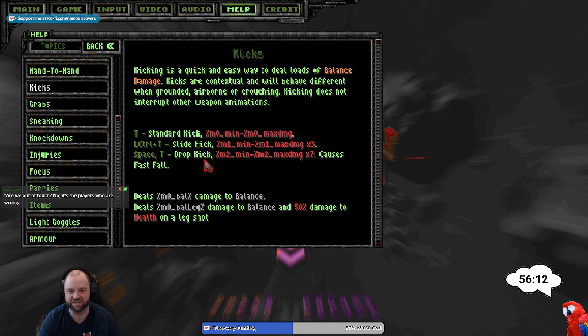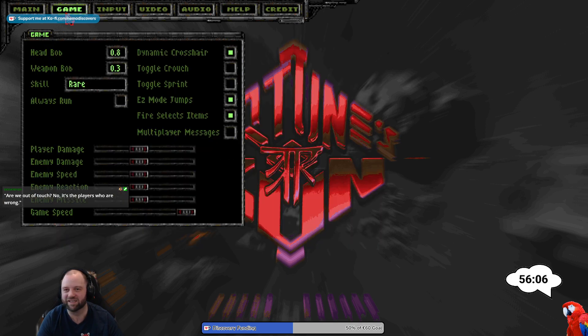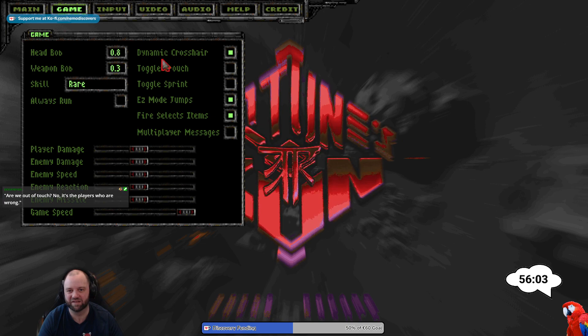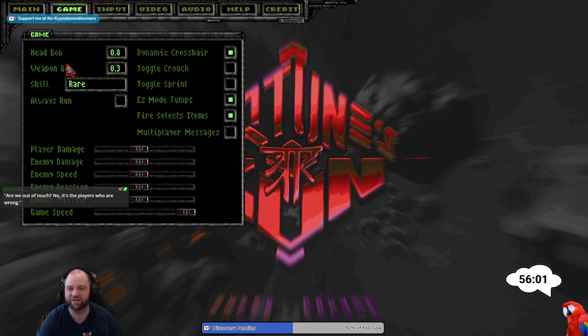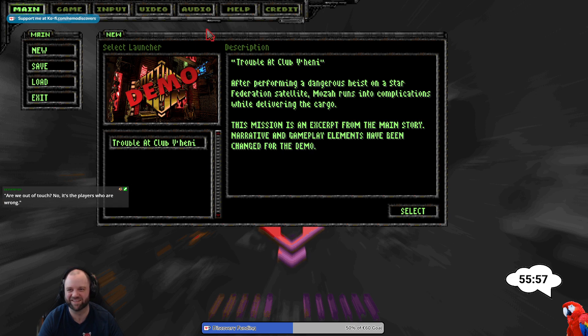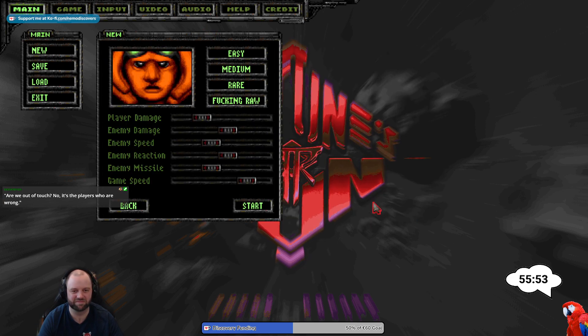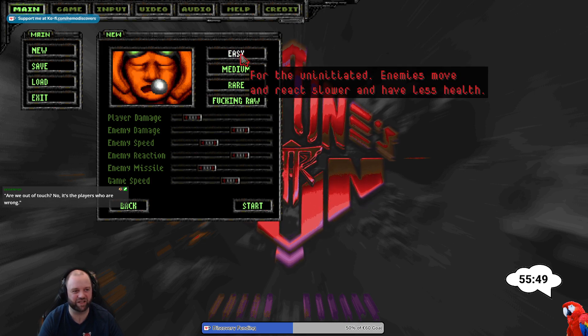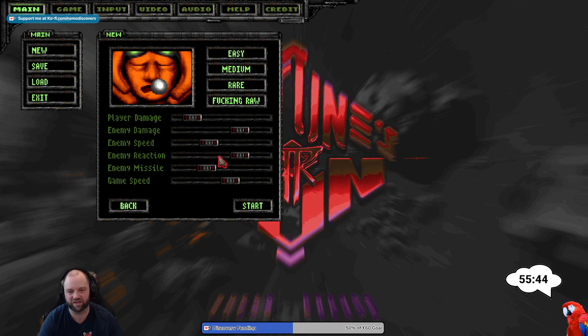I'm not sure if left control T is something that will happen to me, but we'll just start it up and see how it treats us. I reduced the bobbing a bit, and that's everything I changed as far as I can remember. New game, easy — for the uninitiated, enemies move and react slower and have less health, and you can still fine tune this to your liking.